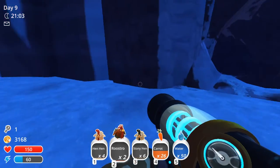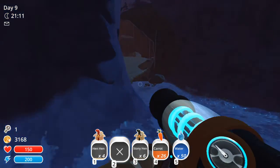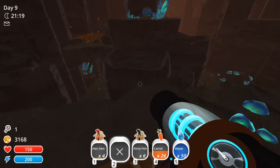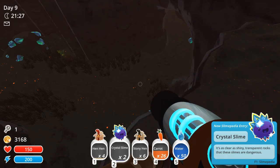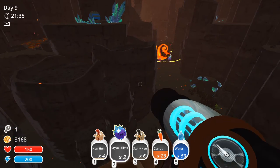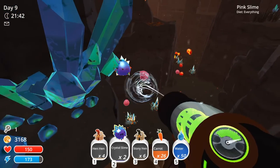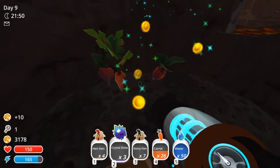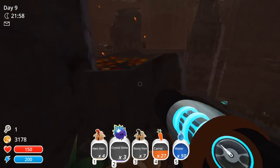So there's a little hidden area up here. We'll get rid of these ones. You find a cave, you gotta go through the cave. I still can't believe that gold plort. It's a little darker in here and you're like... there's these little guys — crystal slimes! It's as clear as shiny transparent rocks that these slimes are dangerous. They have little rocks on their head.